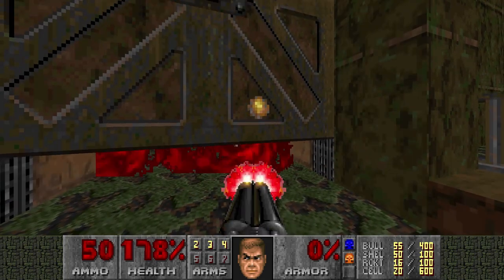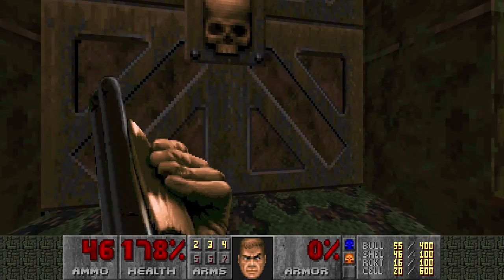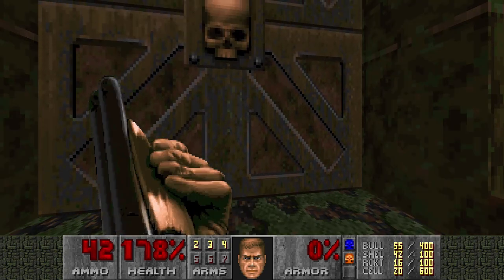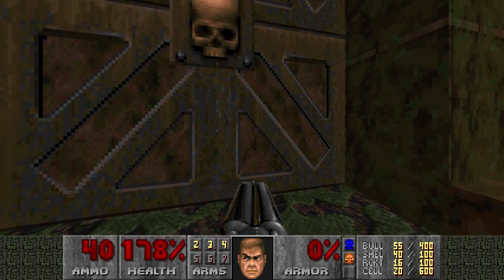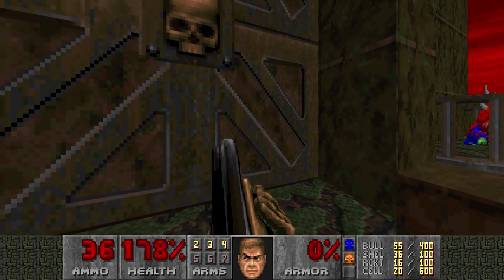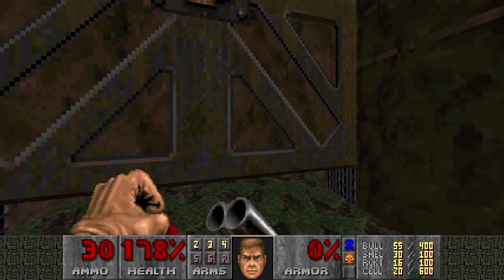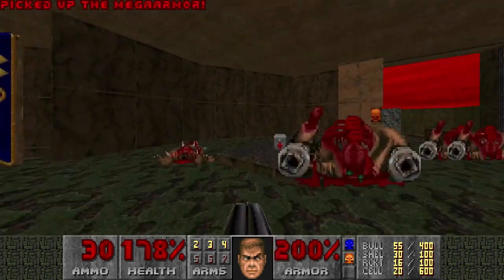So if we just open and close it like this, they cannot hit us but we can hit them. So yeah, a bit of an exploit, but with just a super shotgun there's not much choice. And they kind of block your path so you cannot even get in. Might as well finish this up. And the nice part is they reveal a mega armor.